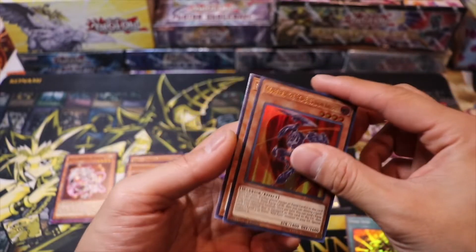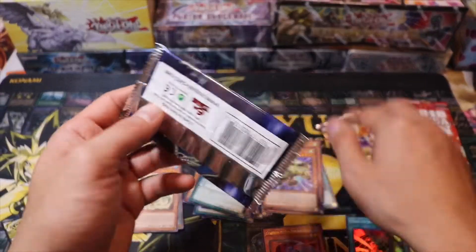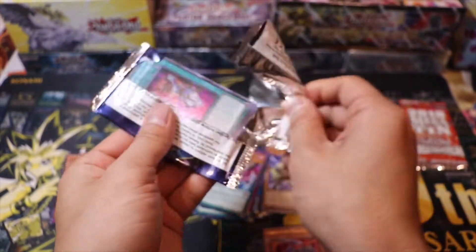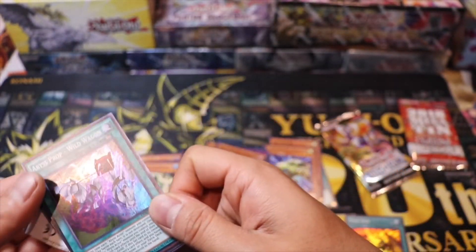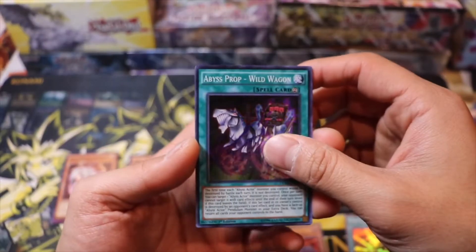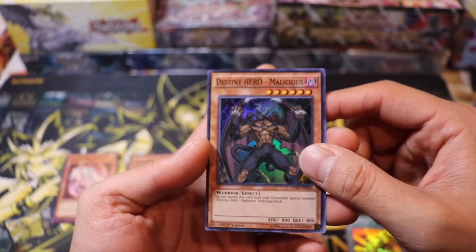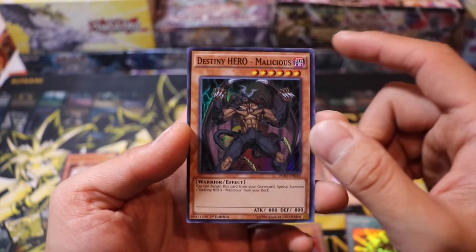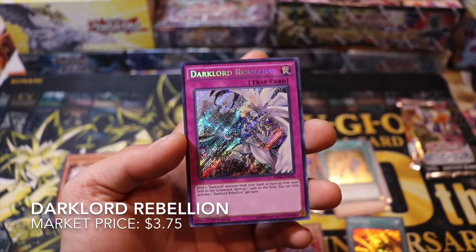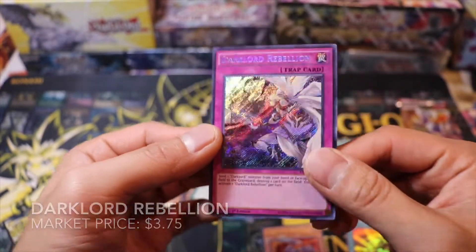And then lastly we got Mixedroid. So that's cool — we got ourselves an Ultra Rare to make up for it. Let's get down to Destiny Soldiers. I'll be announcing the winner for this video after this opening. Abyss Prop Wild Wagon. Destiny Hero Diamond Dude. Destiny Hero Malicious — I think we got limited to 2 now. Over Destiny. And we got ourselves Dark Lord Rebellion. I pulled this once — I can always use another one, so that's really cool.